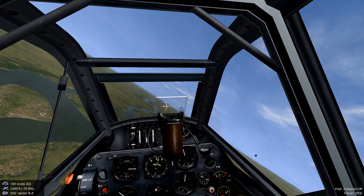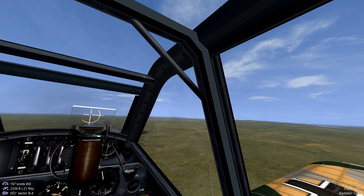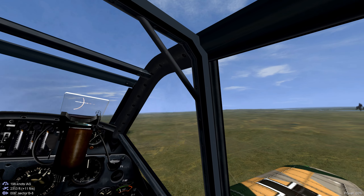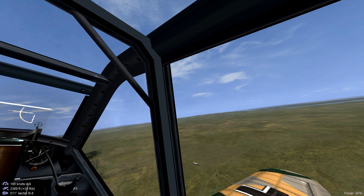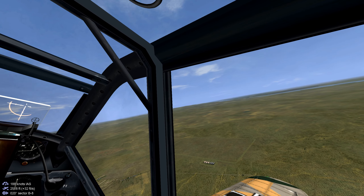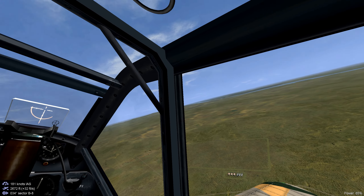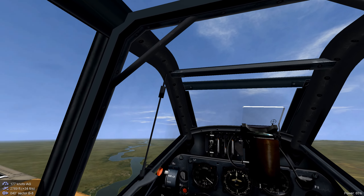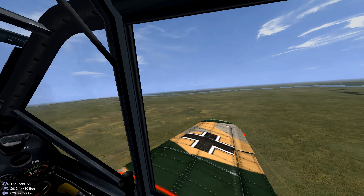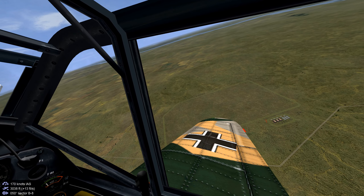The guys at SAS Mission still contribute to the game, and for the price you can't beat it — you can run it on probably most any computer nowadays. For this mission we're going to attack a red airfield during the initial advance for Stalingrad. What could go wrong? We're flying one of the best planes of the game, the 109F.